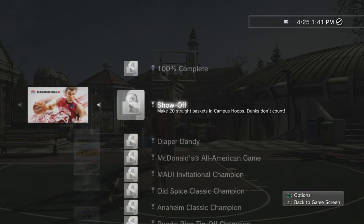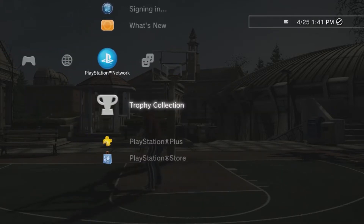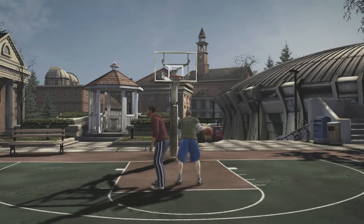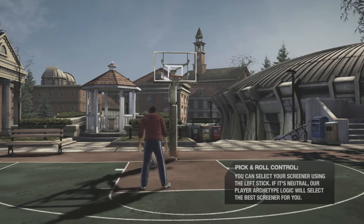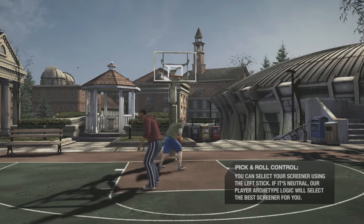This is a trophy called 'Show Off' where you must make 20 straight baskets in Campus Hoops. If you don't know what Campus Hoops is, it's right before the main screen comes on — you'll be at this basket. I have the second controller on, so don't worry about that. What you're going to have to do is basically stand in the square area and make 20 baskets in a row. You cannot dunk — layups I believe are okay — but you cannot dunk.